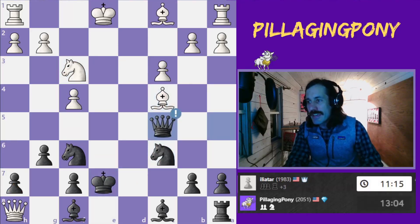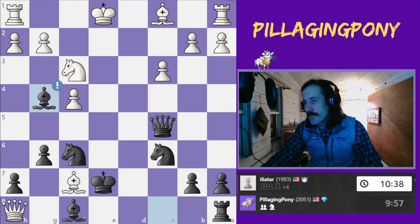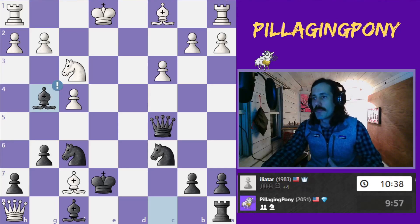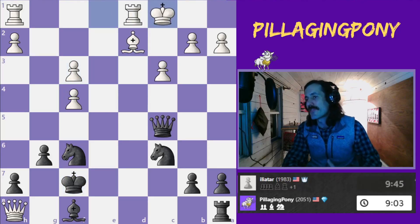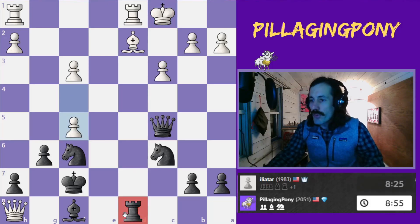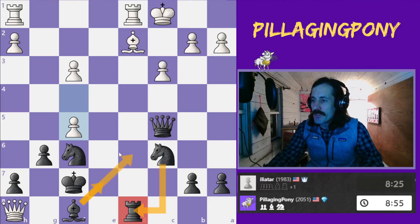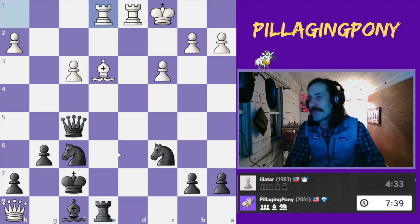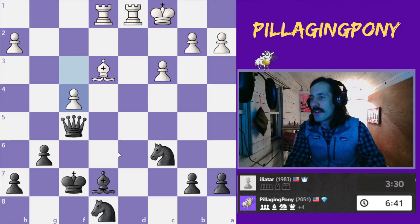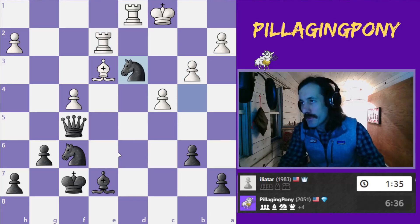My opponent captures the f7 pawn. I'm not worried about recapturing the bishop — I'm worried about getting all my pieces mobilized, and I'm able to trade there. Now I have a damaged structure and my opponent is getting weaker. I bring my rook over, with his rook on d8 defended by the knight. I have the opportunity to move my bishop here or here. I capture that pawn, move my rook over — it's still defended. Now I am capturing that queen and it's just a matter of cleaning up this position. My opponent resigns.